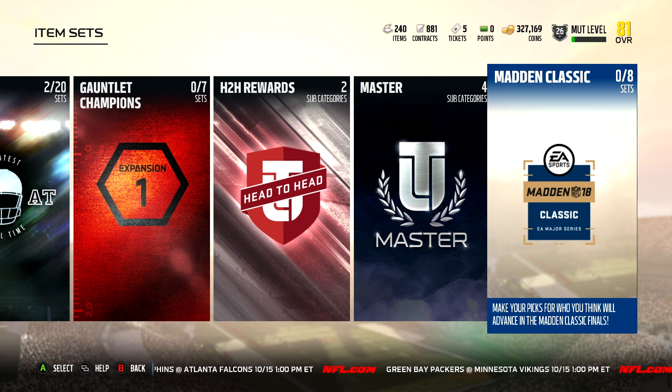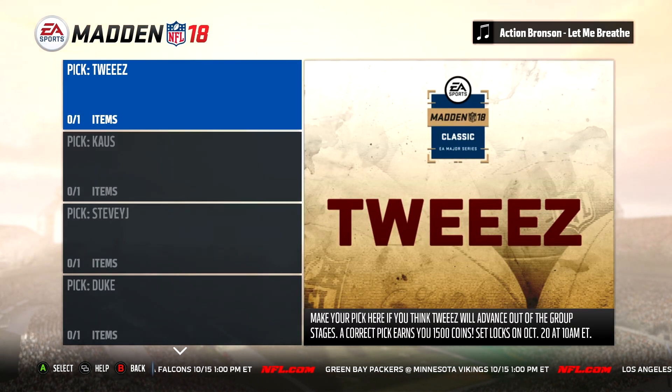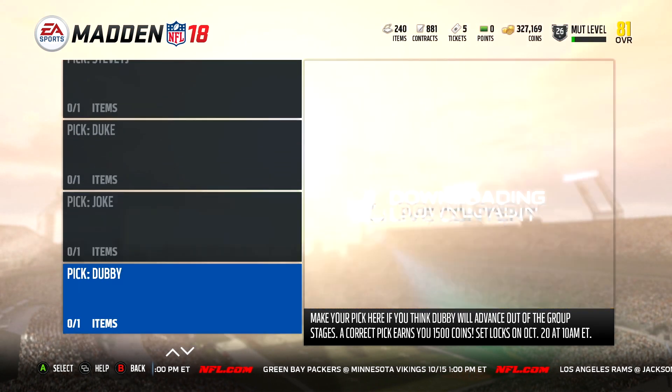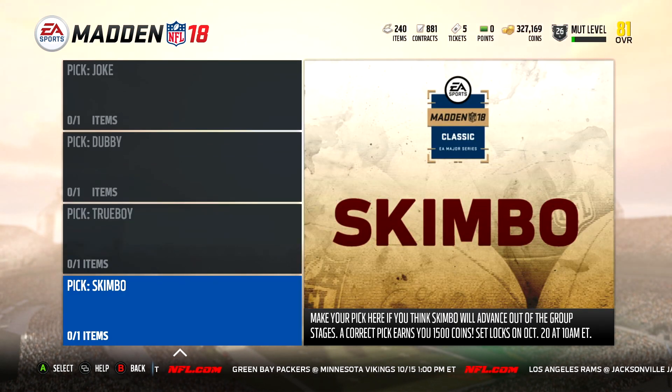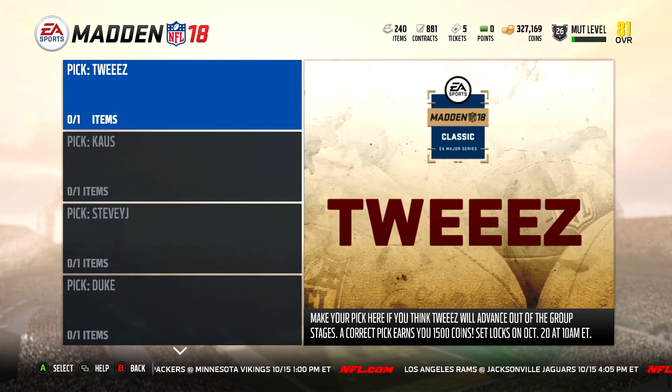After you play those first four initial games, go over into Sets — the very last item, Madden Classic. Eight sets here; you get four of the tokens, so you're going to pick four of the winners — pick which four people you think are going to advance out of the group stages. It says set locks October 20th at 10 a.m.